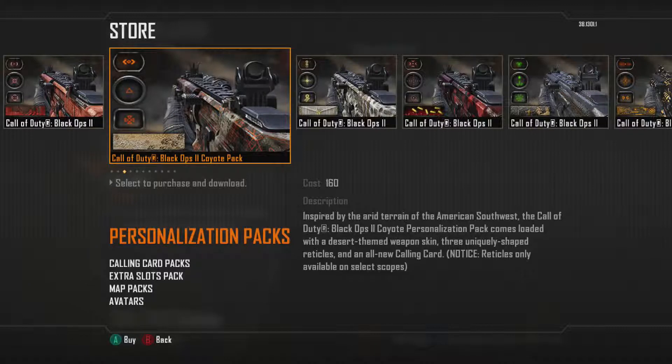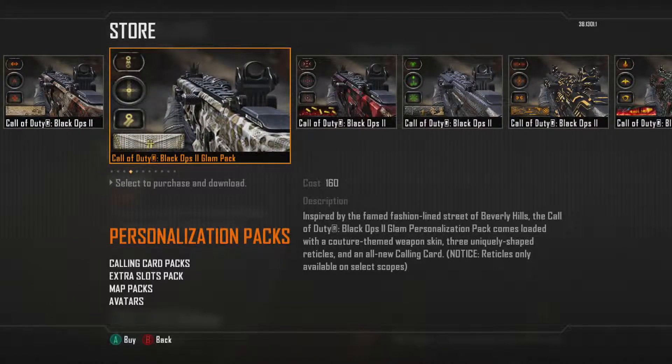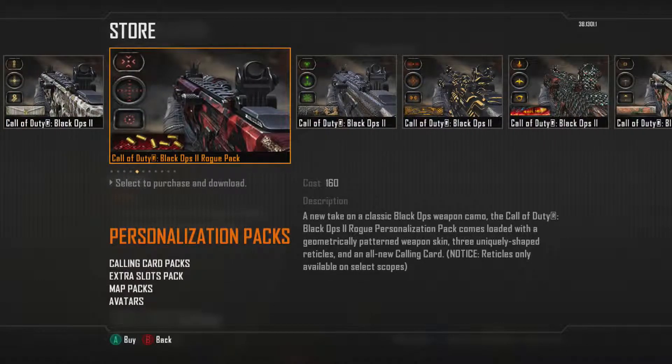The next one is the glam pack, and I'm guessing it's supposed to be like a purse for the title and like jewelry for the reticules. I don't know, I'm not really into this one either. The coyote one and this one I'm not a big fan of — they both just look like ones from MW3.